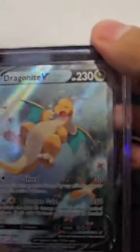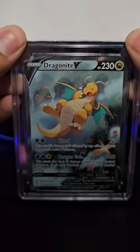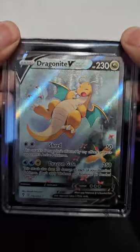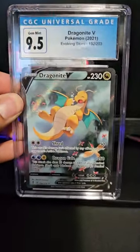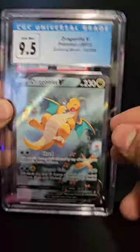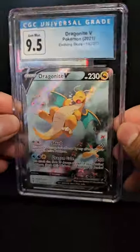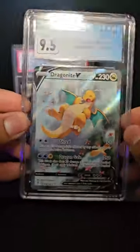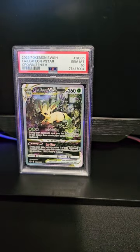We got a beautiful Dragonite V going to my personal collection. If it's a 9.5 it's a two hundred dollar card - and yes, it is a 9.5, straight to my collection. They're selling for around 180, but after taxes you're looking at about two hundred dollars.